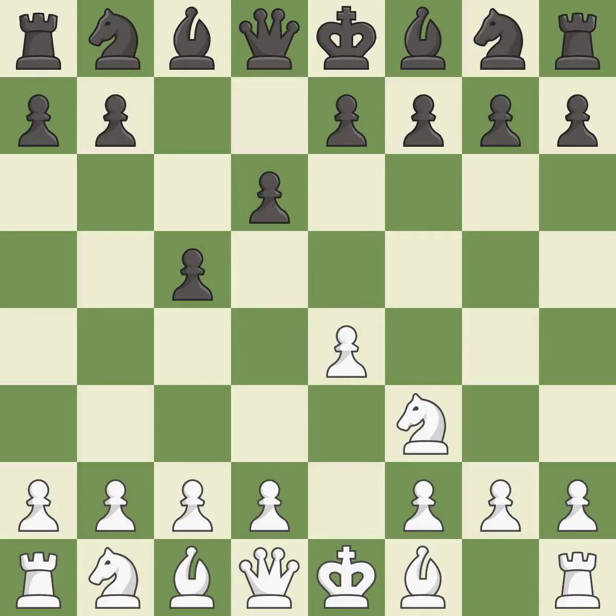D6 opens up the light-squared bishop and prevents white from pushing the pawn to e5 after black eventually plays Nf6. Bb5+ forces black to react to this early check and prepares for white to castle. Bd7 answers the check and challenges the bishop on b5. Bxd7+ trades light-squared bishops — white can castle on the next move. Nxd7 captures the bishop, develops the knight toward the center, and supports the c5-pawn.